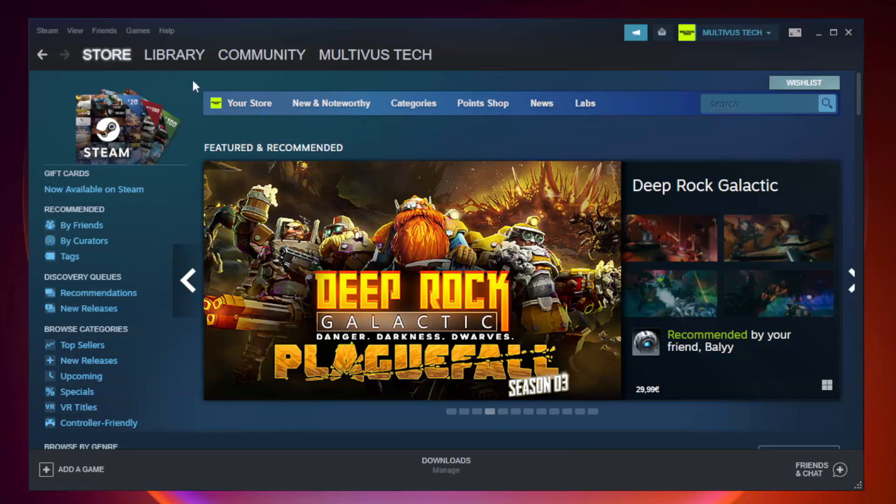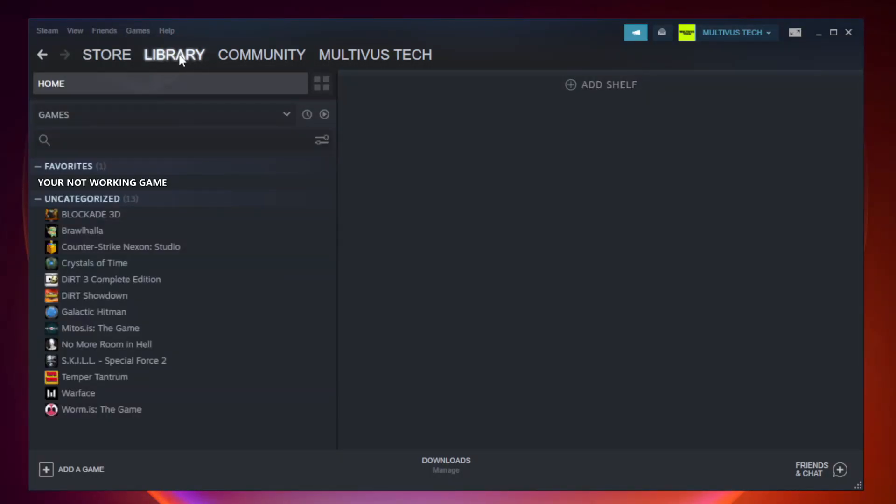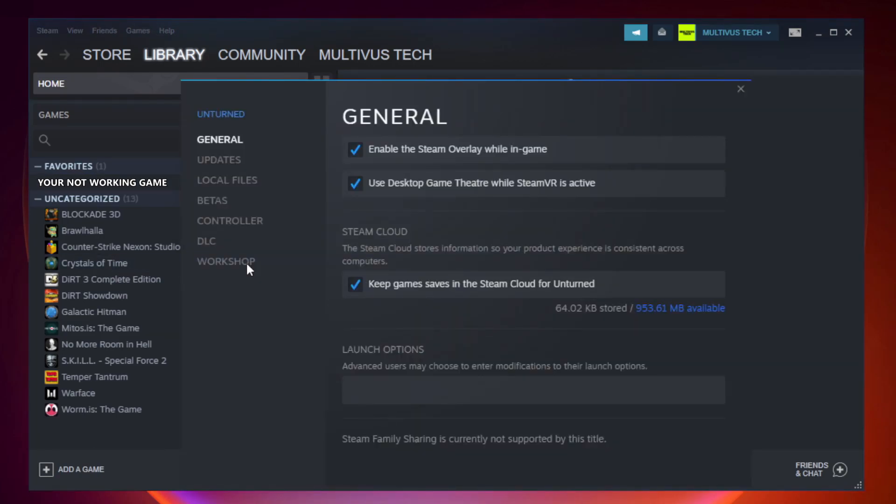Open Steam and go to the library. Right-click your not-working game and click properties, then click local files.